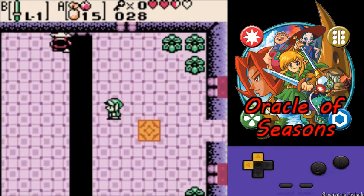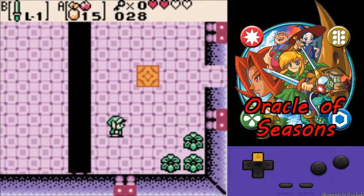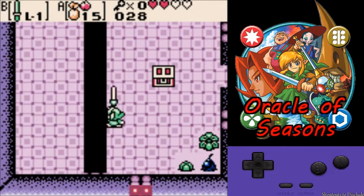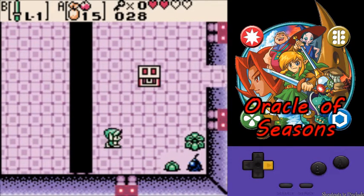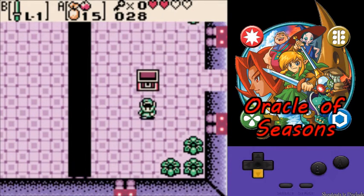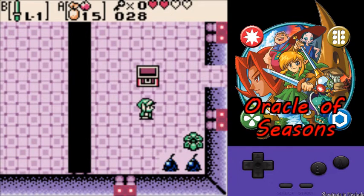Here you have the dungeon item room. We have four of these moblins, two of these moblins. Normally you want to throw bombs at them, but you can also just use your sword on the edge of the pit and wait until they come closer. And then you get the bracelet. So at this point you want to make sure you have enough bombs for the rest of the dungeon. You want at least six bombs. And if you haven't wasted any, you should have enough.